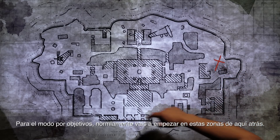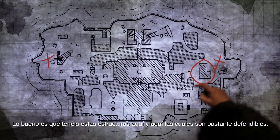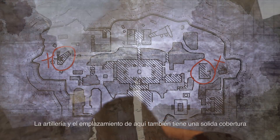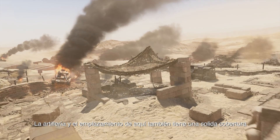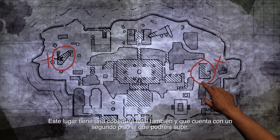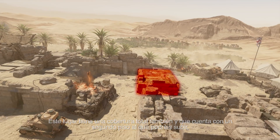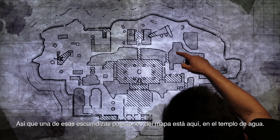For objective modes, you're generally going to spawn in these areas back here. The nice thing is you have these structures here and here, which are pretty defensible. The artillery emplacement over here also has some half cover that's pretty solid. This location has some full cover as well, and there's a second story you can get on top of.